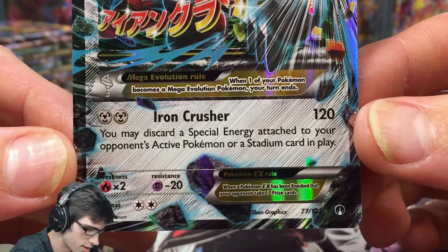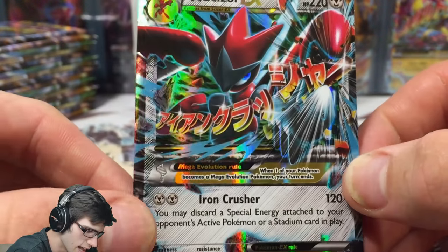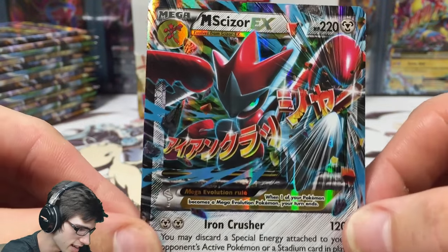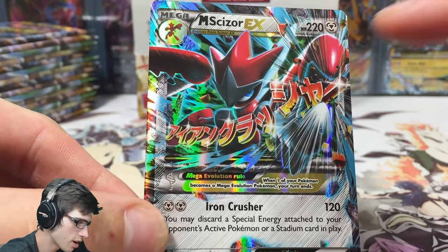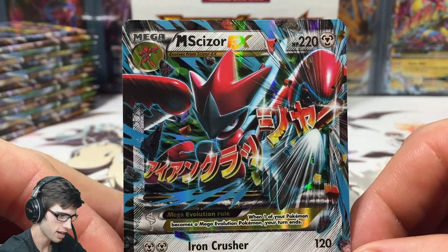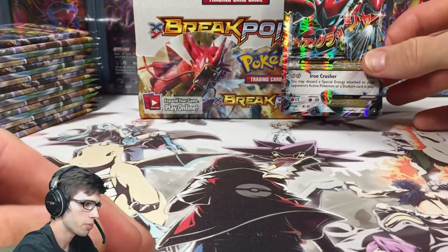It is definitely one of the decks that people are building at this current moment. The art is powerful — I loved it on the Japanese card art as well, how the text kind of goes up but Scizor is actually crunching it. It's very different, you never see the Pokemon interacting with the text. I believe that is Iron Crusher in Japanese — 220 HP with Iron Crusher, number 77 out of 122.